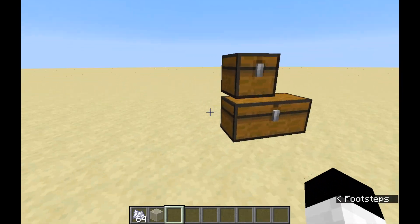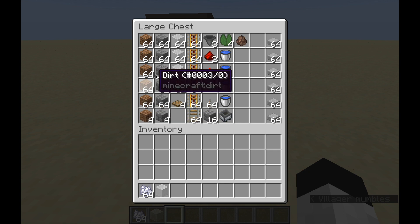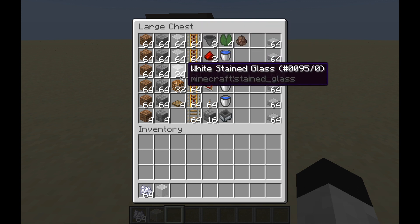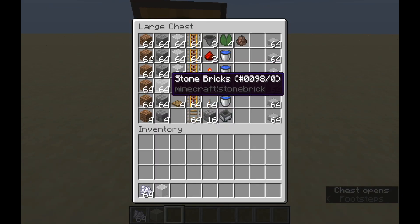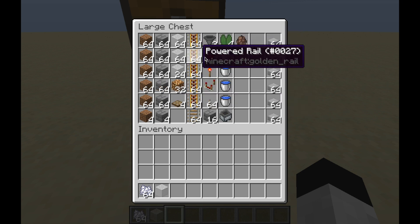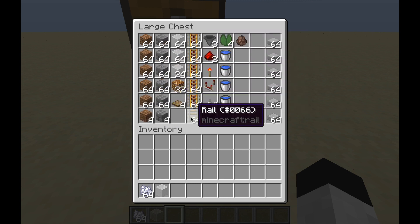Let's get into what you need for this farm. The first thing you're going to need is 5 stacks and 4 dirt, 5 stacks and 4 of any block of your choice, then 2 stacks and 24 of glass — though you can use any block, glass looks the nicest so you can make sure your villager is in there and still doing his job. You'll also need about 5 stacks and 6 rails.